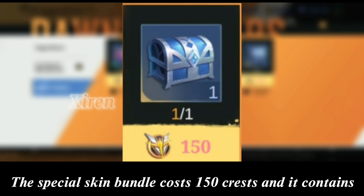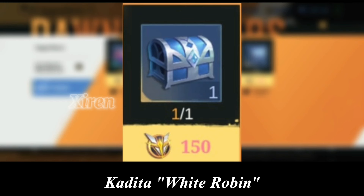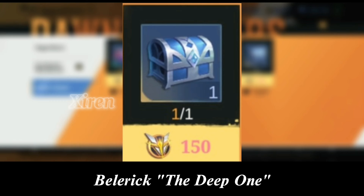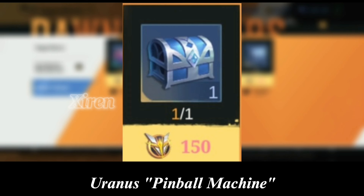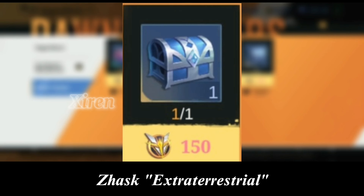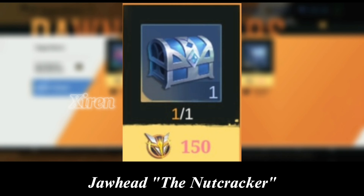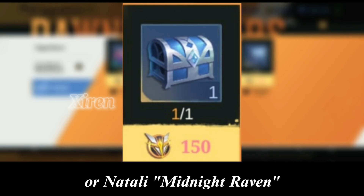The special skin bundle costs 150 Crests and contains: Lylia Future Star, Kadea White Robin, Kimmy Charge Leader, Belerick the Deep One, Hanzo Insidious Tutor, Chang'e Floral Elf, Uranus Pinball Machine, Tigreal Gold Baron, Chou Furious Tiger, Shin Rockstar, Jask Extraterrestrial, Halkard Evolved Predator, Jhaahead the Nutcracker, Valiar Shikigami Summoner, or Natali Midnight Raven. Both chests prioritize unowned skins.